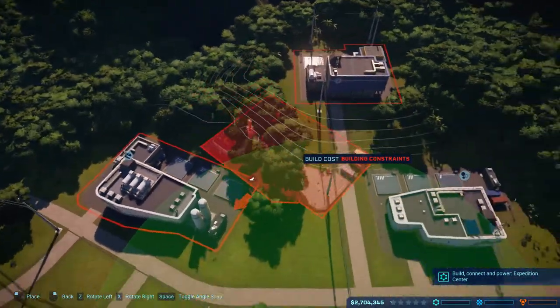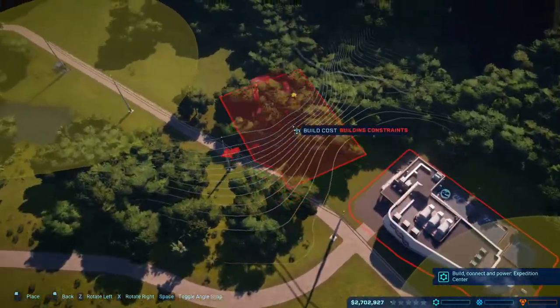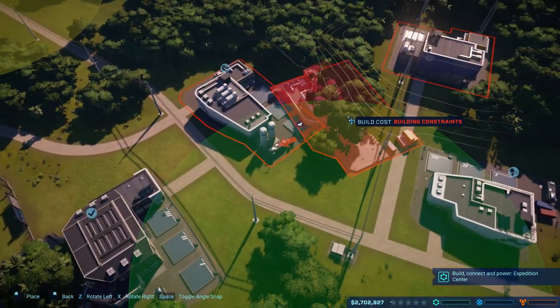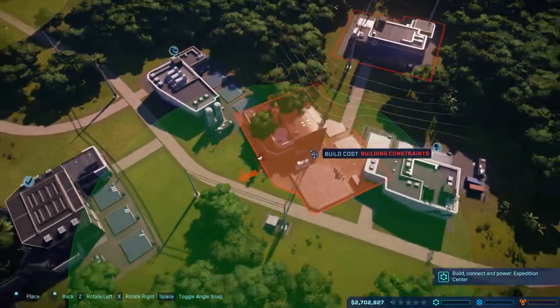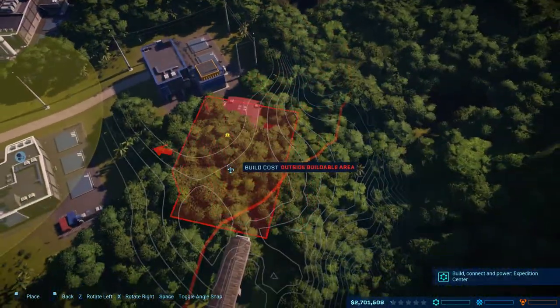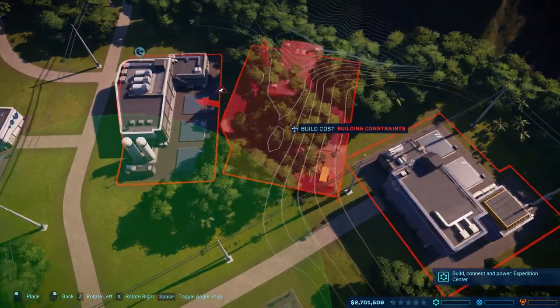So here's the expedition center, and I need to figure out where I want to put this. I did enable the contours during construction so that I can get a better view of what things look like. Now I'd like to tuck this away somewhere, but...